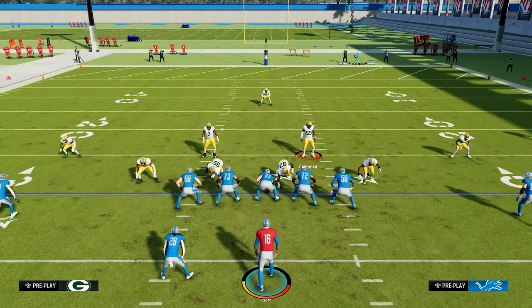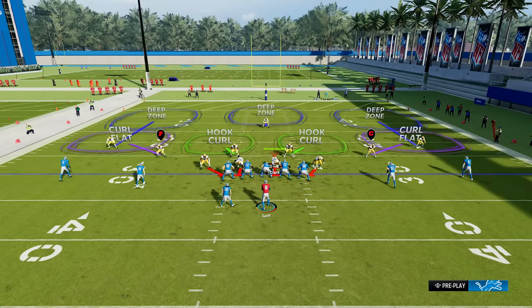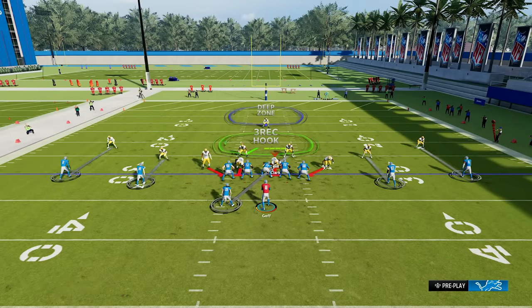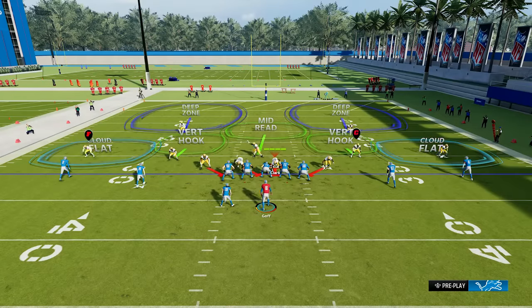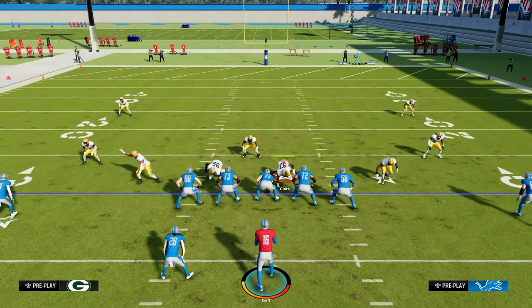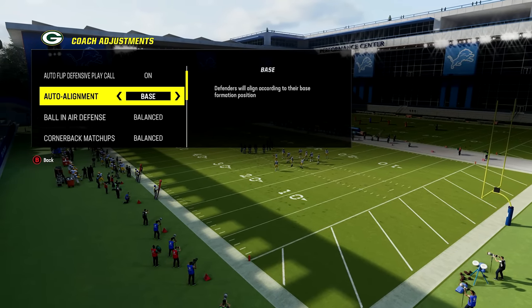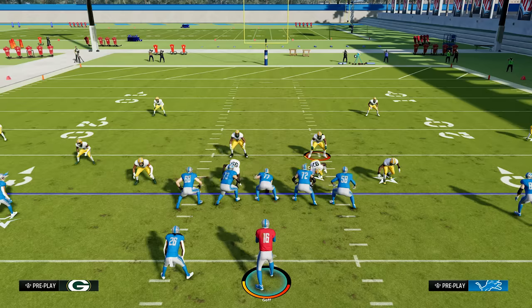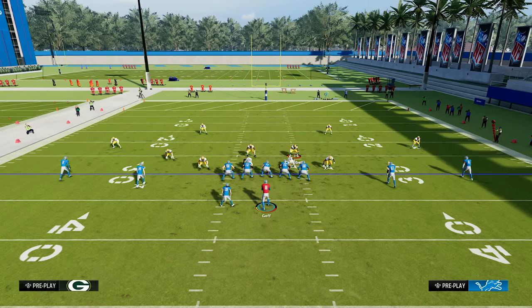Number twenty: how to disguise your defense. With one safety at the top of the screen, opponents who know what they're doing will recognize you're in a cover three or cover one. To disguise this, pull up coaching adjustments with the right thumbstick, go to auto alignment, and set it to base. Now all your coverages will align the exact same way — two high safeties regardless of whether you're in cover three, cover two, cover one, or cover four — so your opponent has no idea what coverage you're actually in.